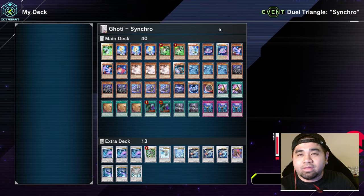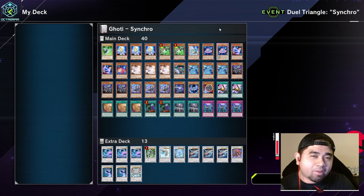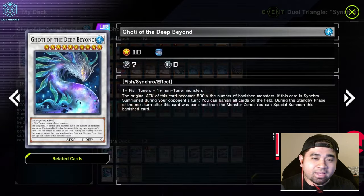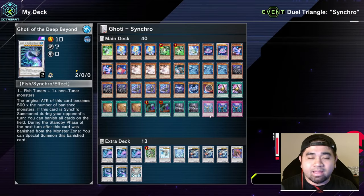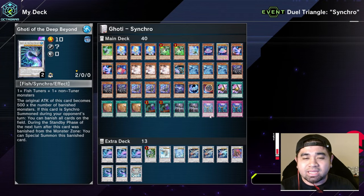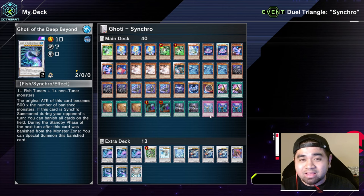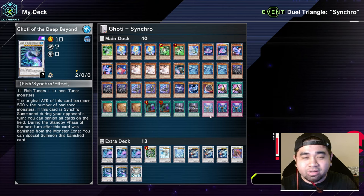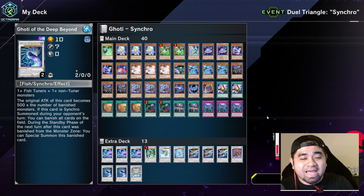Our first synchro deck is Ghostrick — these monsters banish cards and activate effects when banished. The boss monster gains 500 attack for each banished monster. The gameplay is about banishing cards from your opponent's side and summoning from your own banished pile. Although Dimension Shifter is banned for this event, I think that's actually good since it was one of the more dominant win cards.